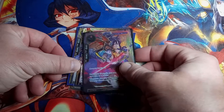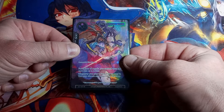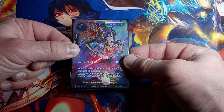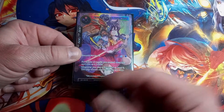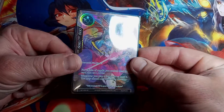Oh look at this — Shakti the Red Eyes Swords Master. Alice Origin One, super rare, full art straight hollow. Nice card though.